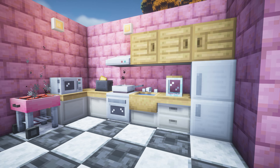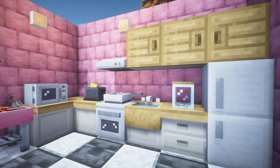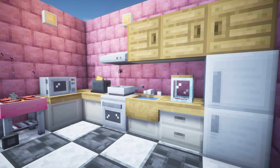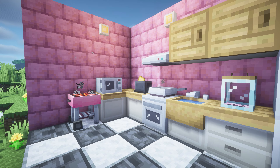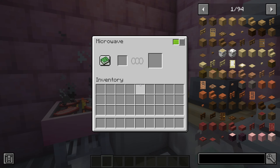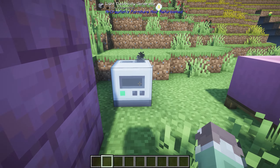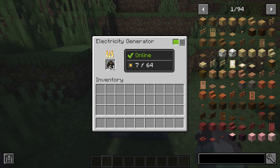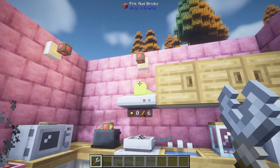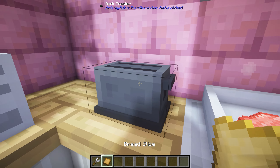This next Minecraft mod is called Mr Crayfish Furniture, and it has had a really big rework - it has been rewritten from the ground up. The link is available in his Discord to get this version, it's like an alpha or beta version. It adds a really cool grill where you can grill your food, and a microwave which you can power on and off. You can create power by using an energy generator block - fill it up with charcoal, power it on, then use a wrench to right click and drag the power to things you want powered.